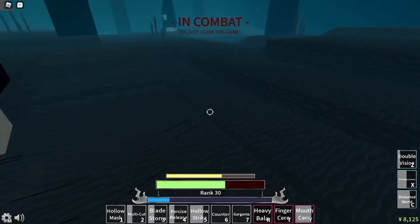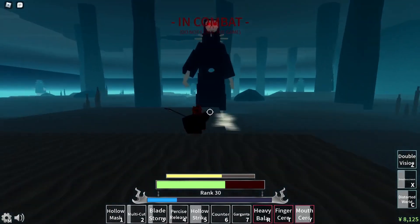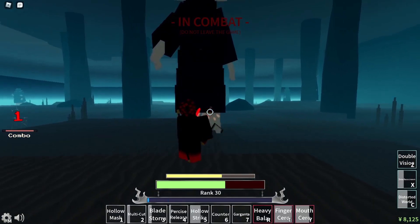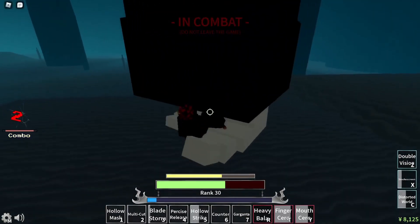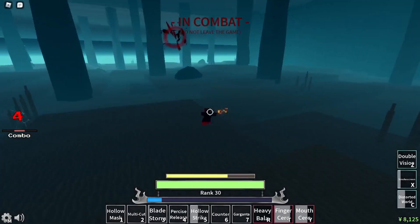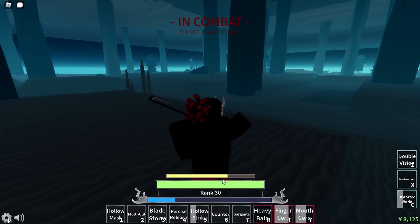Then you can even back up and use your Seros. You can even try to bait them a little bit to use the kick — another Sero. Try to bait them, yep, use the kick so we can go into another combo. And yep, that's how you kill them.